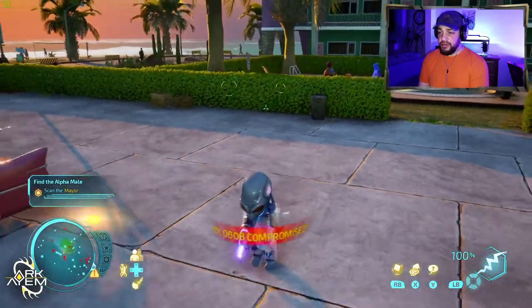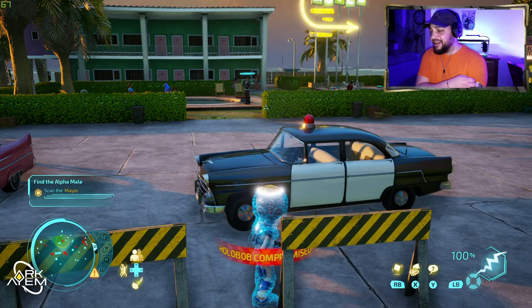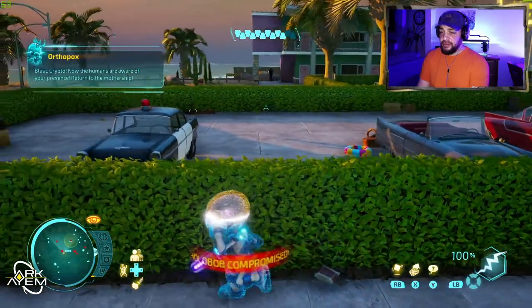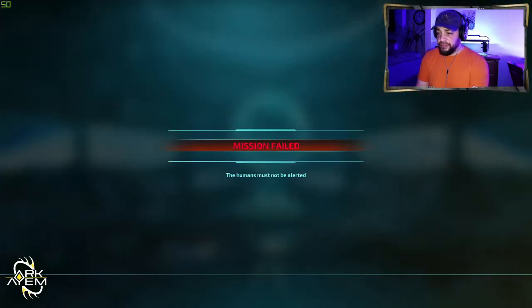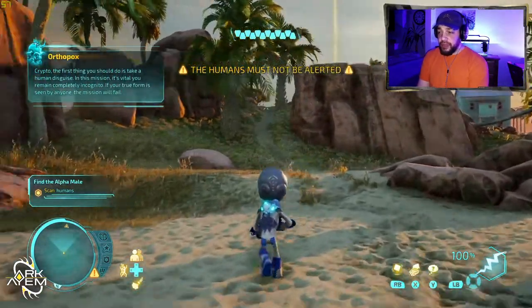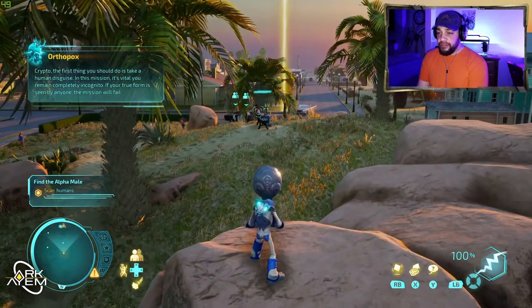I keep accidentally triggering the fail state. Back to the mothership again! I am not doing good at this. Why do I always remember the fun parts and not this stealth section? Crypto, the first thing you should do is take a human disguise. In this mission it's vital you remain completely incognito - if your true form is seen by anyone, the mission will fail.